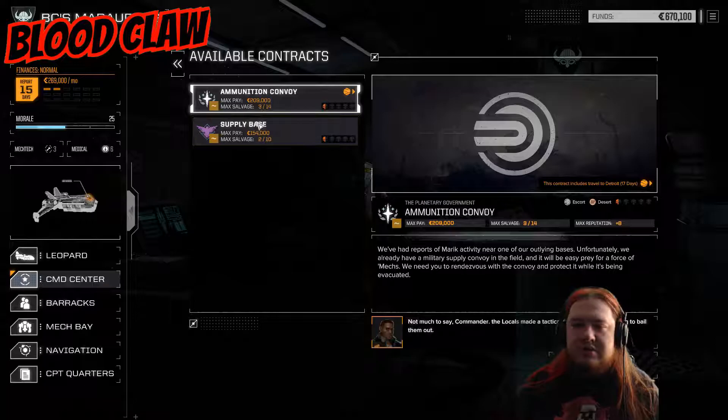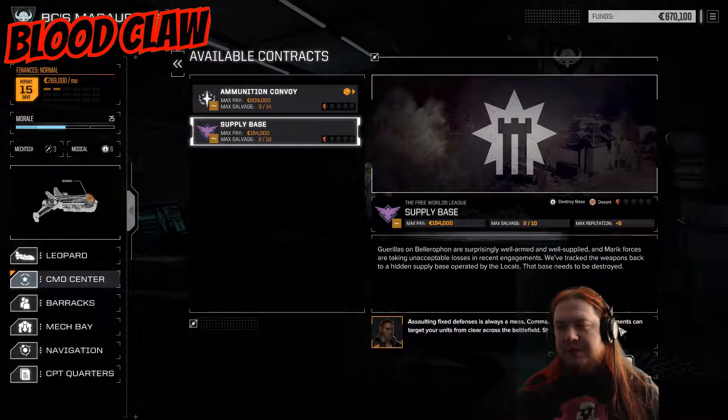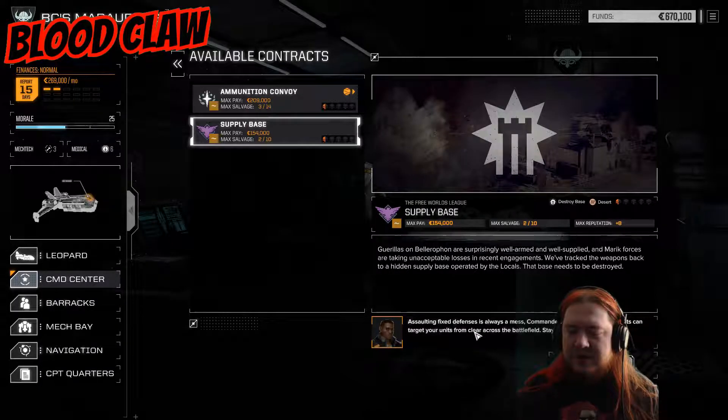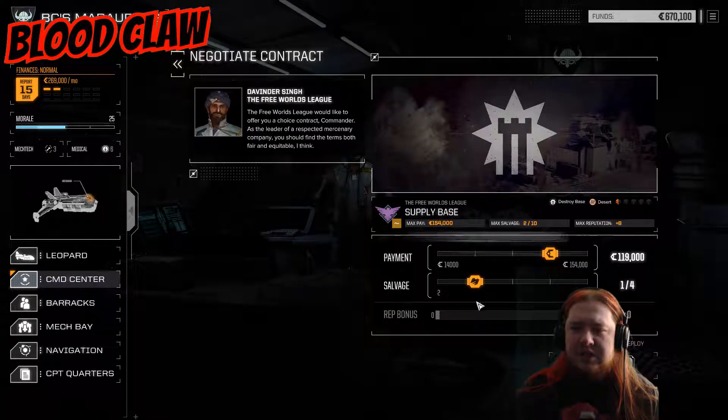Two months' worth of money — we need more. Guerrillas in Belfry are supposedly well armed and well supplied, and Mark forces are taking unacceptable losses in recent engagements. We've tracked their weapons back to a hidden supply base operated by the locals — the base needs to be destroyed. Assaulting fixed defences is always a mess, commander. Let's negotiate — I want one piece of salvage but I want extra money. Give me the moolah. Accept.